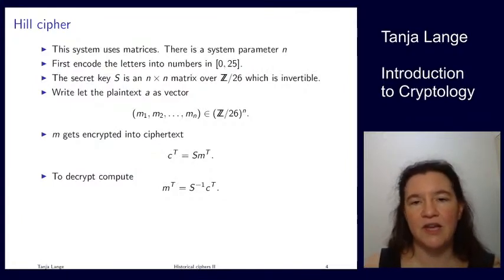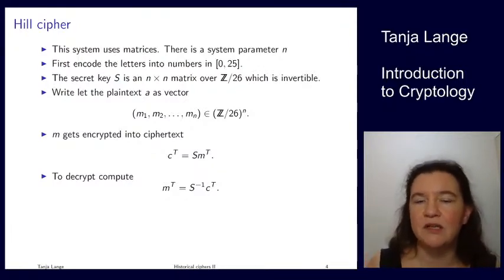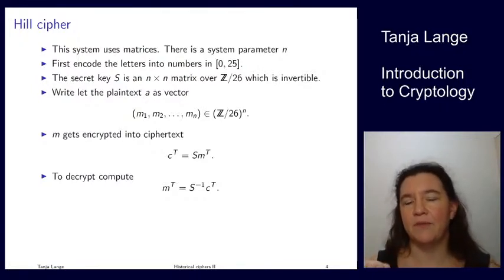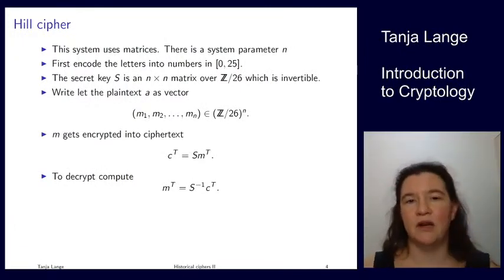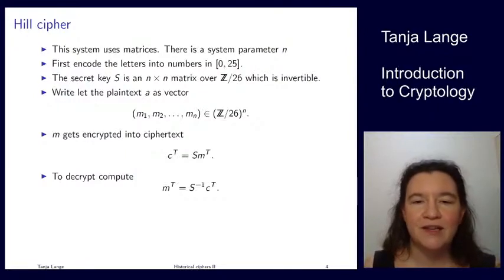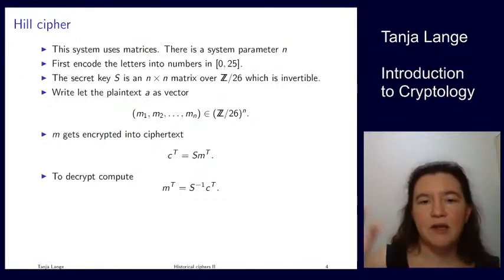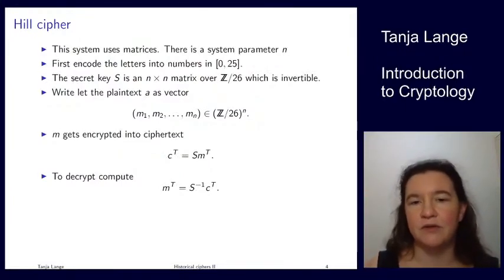We take a vector of n letters, each being an integer mod 26, and multiply this message vector m (transposed to a column vector) by the secret matrix S. This gives us the ciphertext as output. For decryption: if C equals S times m, then m equals S-inverse times C — just multiply from the left by S-inverse.